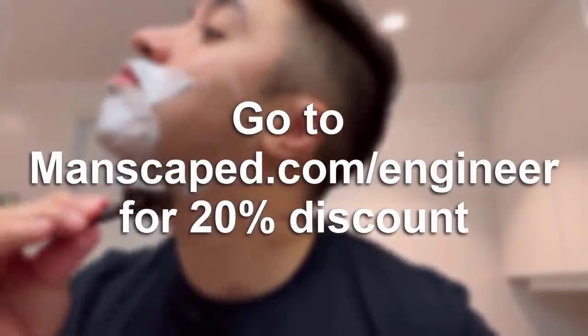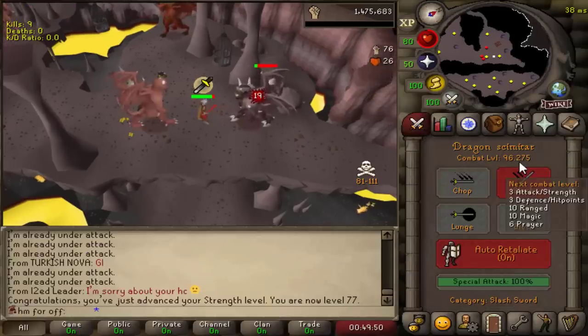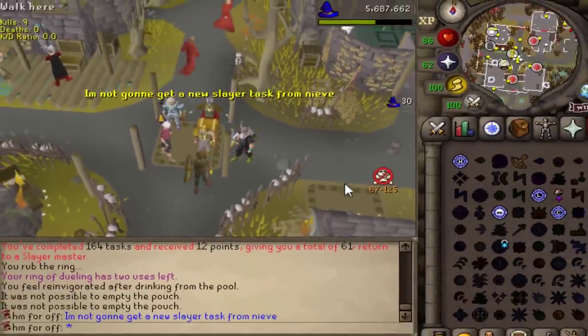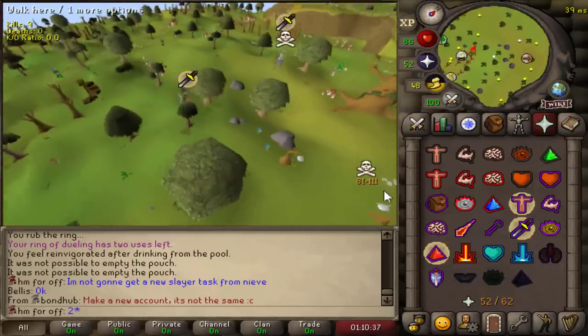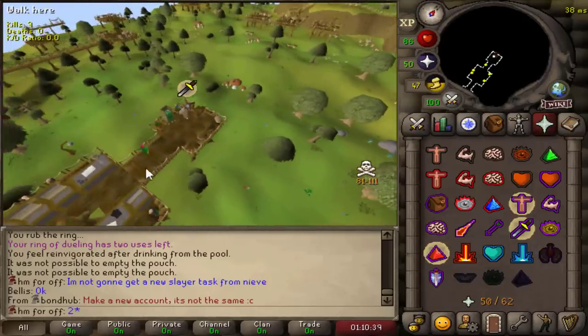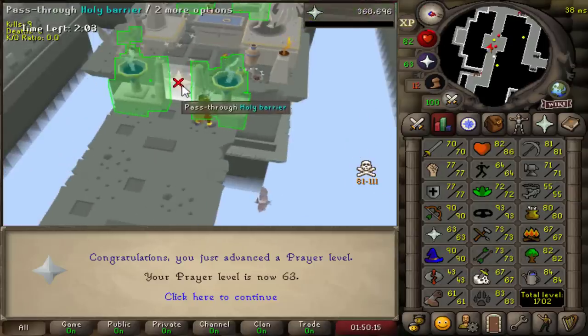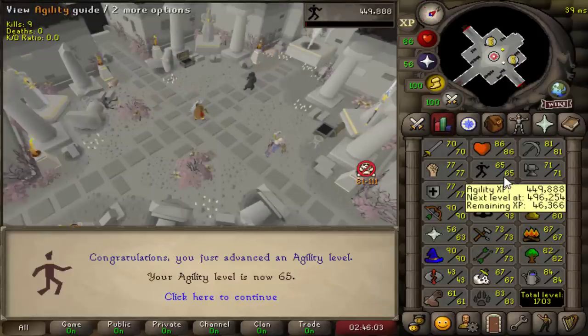That is 77 Strength, 96 Combat, and the Greater Demon task completed. I'm not going to get a new Slayer task from Nieve. He actually splashed the TB — hehehehe. I never thought I would get a Prayer level from the Hallowed Sepulchre, but here we are: 63 Prayer. And there we go — 65 Agility, very nice.